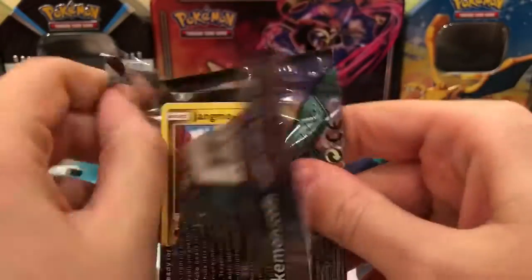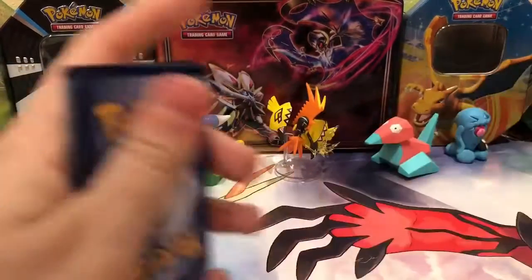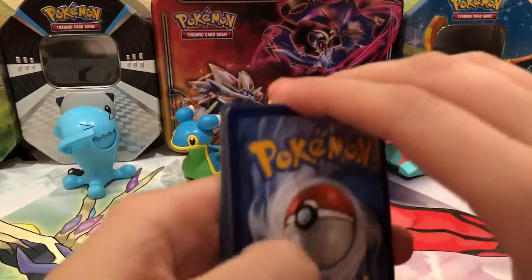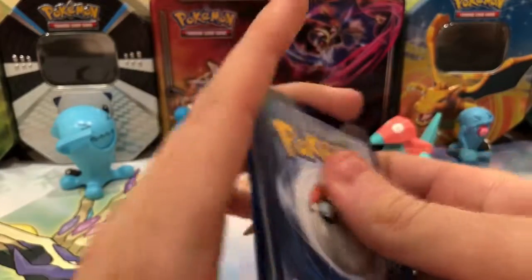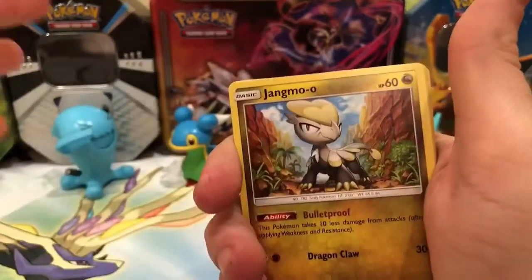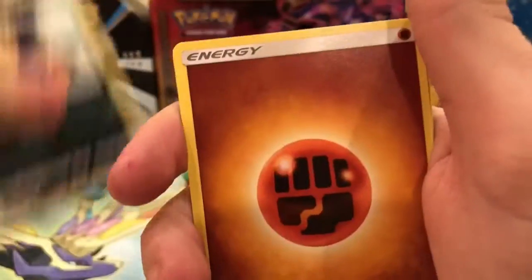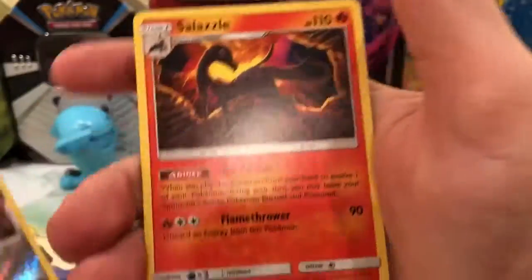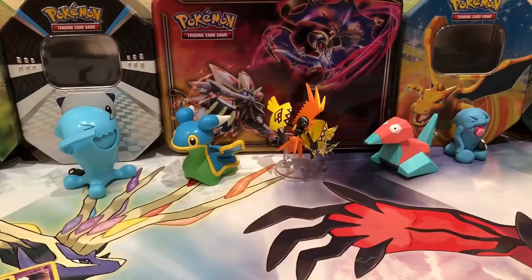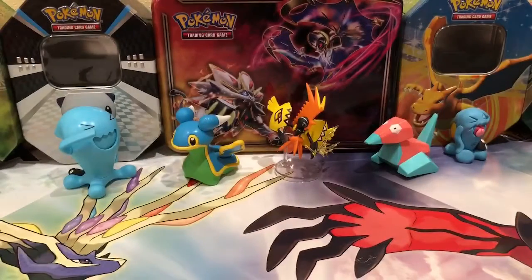Next up is the first Guardians Rising pack. Let's get some Lele goodness. We got a Jingmole, Shrubish, Wailmer, Talo, Murkrow, Fighting Energy, Fieldblower, Gatharita, Sableye. The reverse rare is a Solgaleo, and the actual rare is a Salazzle. I definitely like how they put Solgaleo and Lunala in a regular rare format in this set.